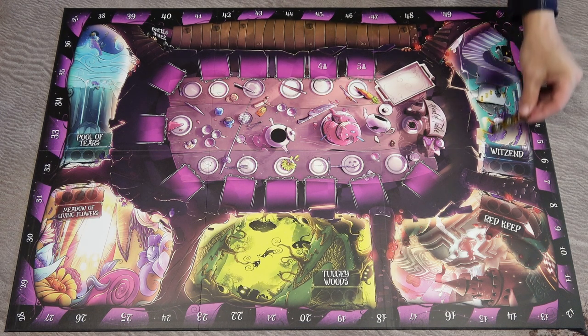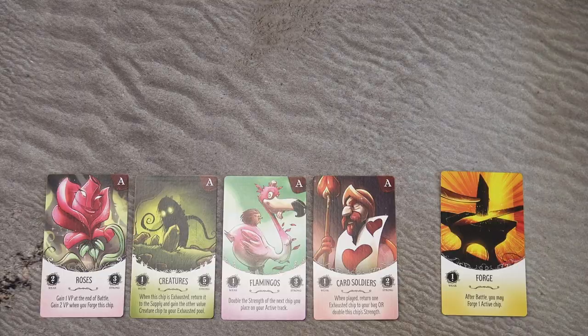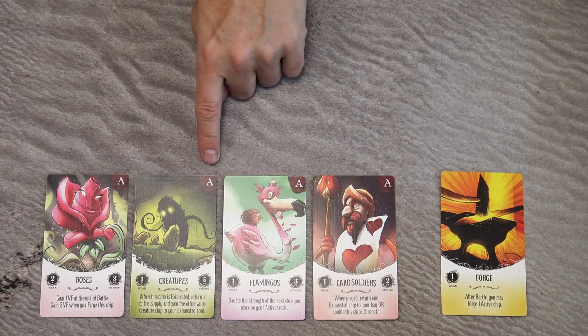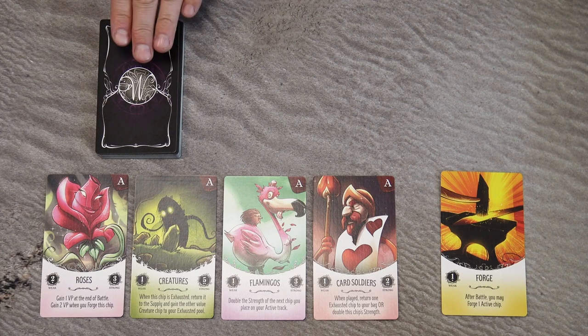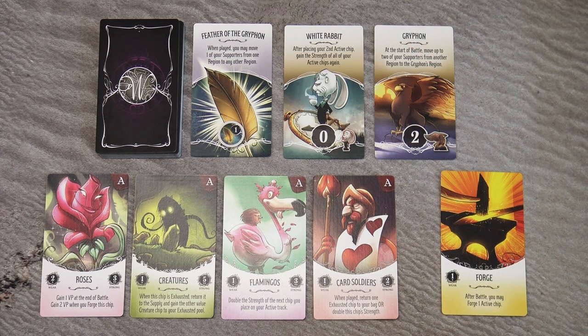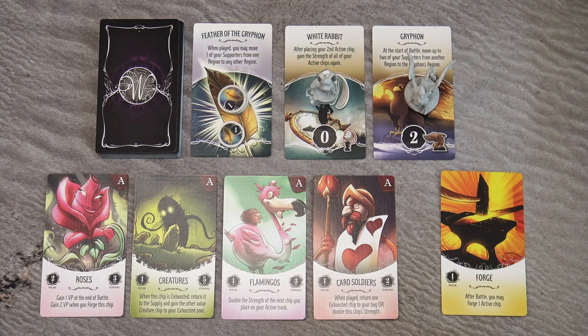To set the game up, shuffle these region scoring markers and place one into each of these five regions on the map. Choose one set of ally cards — for the first game you can choose the cards with the letter A — and place this forge card next to the chosen set. Then shuffle these Wonderlandian cards, place the deck face down and draw the first three cards face up. Based on its type, place either the Wonderlandian chips or the Wonderlandian meeples on the chosen cards.